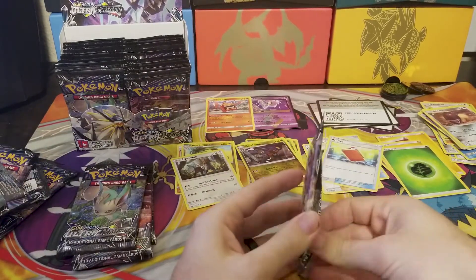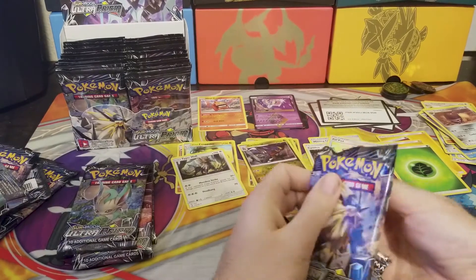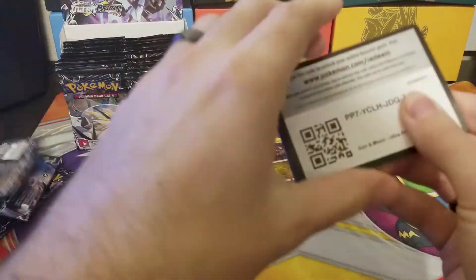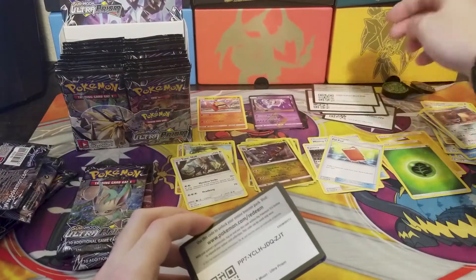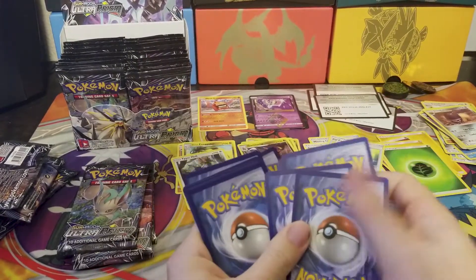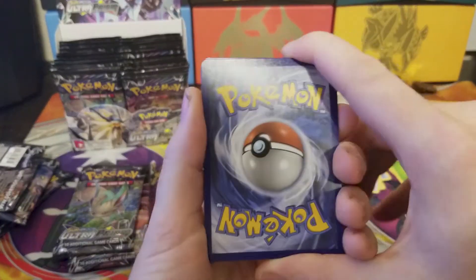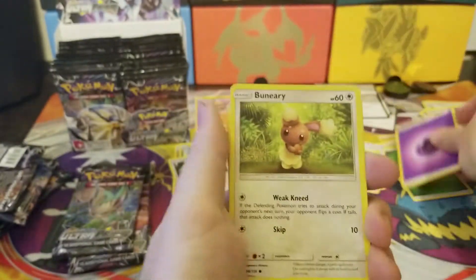I would like to collect all the Prism Star cards — that'd be really neat. The GX cards I'd like to get are Leafeon and Glaceon. Here's the fifth and final code. I'd like to get Leafeon and Glaceon GX. It would be nice to get a full-art Cynthia and a lot of the full arts — but this is going to be a fire — psychic, darn it!